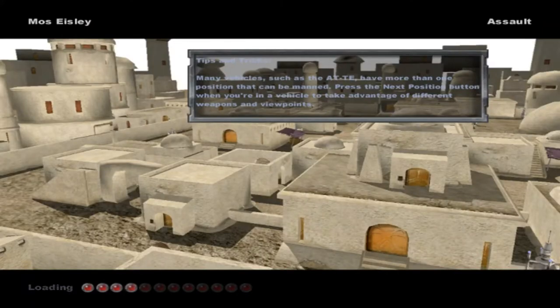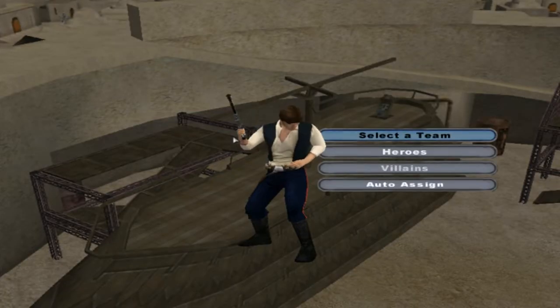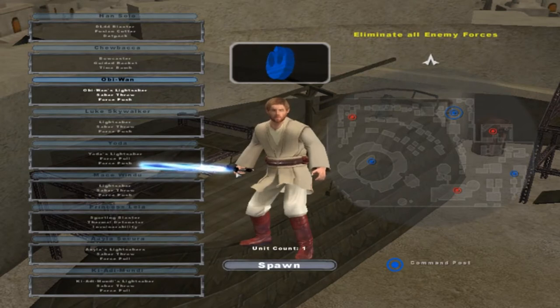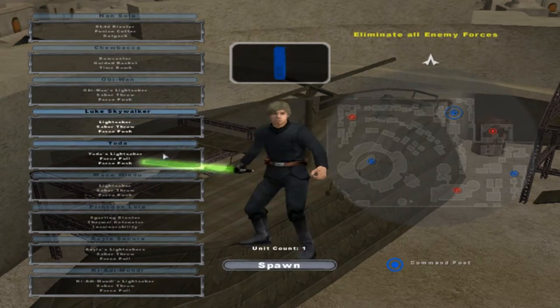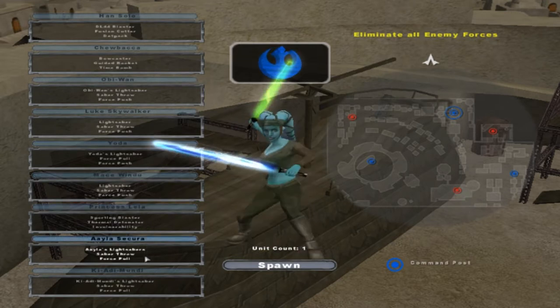Hello everyone, and welcome back to another side mod type video — not really a side mod, it's more of a weapon mod. So what we're doing is going on the hero, Sulphur Mos Eisley, and you'll see the new lightsabers these units got. They're not great new lightsabers, but you can see their energy type sabers, so they look pretty cool overall.